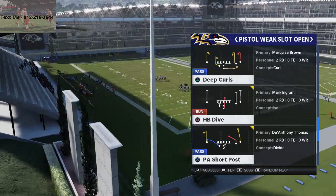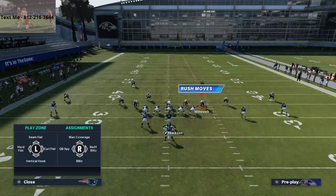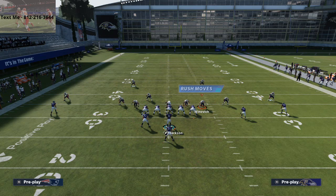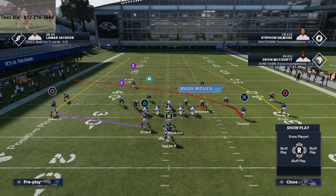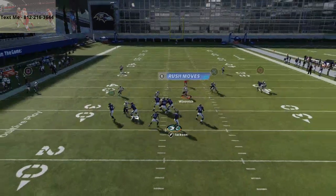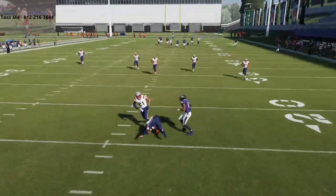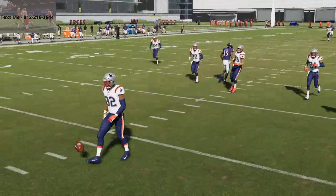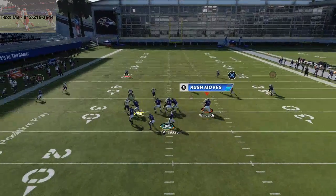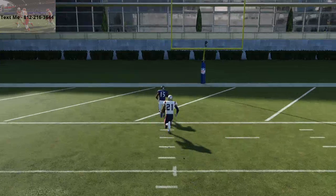The play we're going to talk about today is PA Short Post, with a couple of very unique routes on it. If your opponent is running cover 2, you don't have to do anything to this play to get it to work. The only adjustment I personally like to make is to block my running back and put Willie Sneed on a fade — putting him on a fade helps clear out specific routes against zone. This route on the right side is basically going to torch cover 2 to the middle of the field. Once he gets that inside release, you just throw it with a pass lead up and you're going to absolutely destroy cover 2's zone.